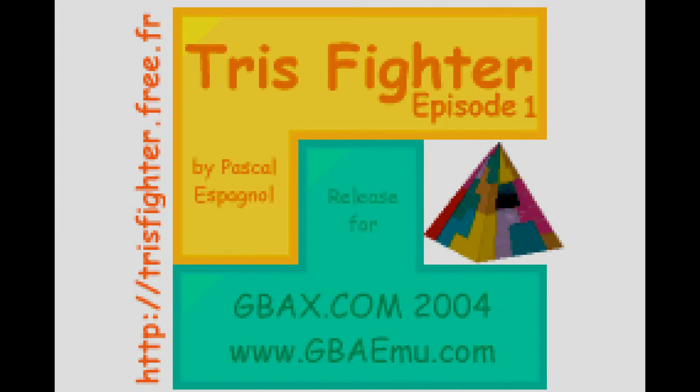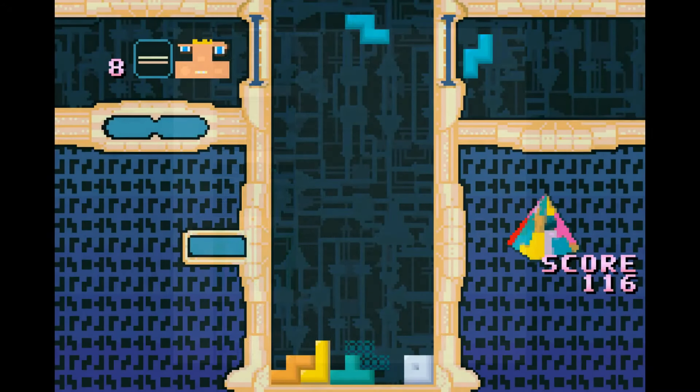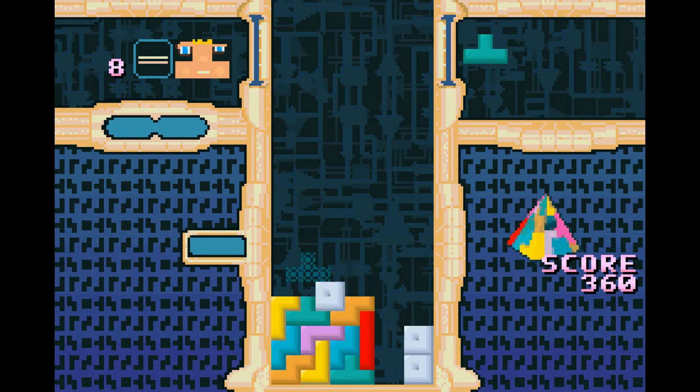Tris Fighter is another GBA homebrew version of Tetris, one that appears to have significantly less information about it online compared to some of the other homebrews discussed so far. I was able to dig up the 2004 GBA X coding competition page, where the game did not place and was listed in the other entries category among a pretty crowded field. The only ROM available is subtitled Episode 1, implying the existence of an Episode 2, though this has either never materialized or has been lost from the internet. The GBA dev.org page for Tris Fighter mentions that there are 70 levels.